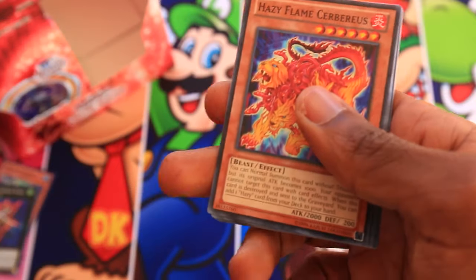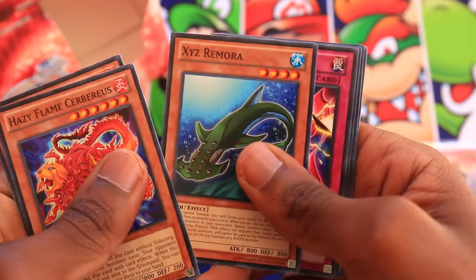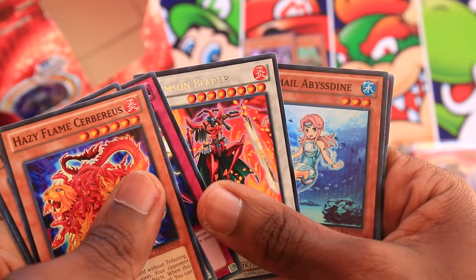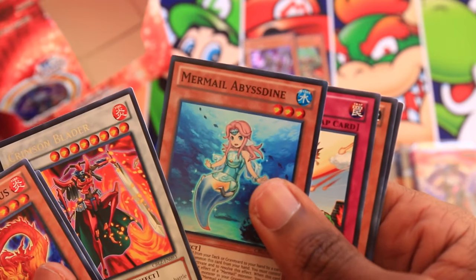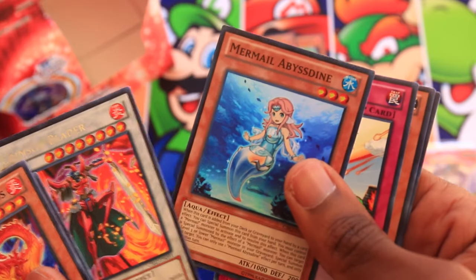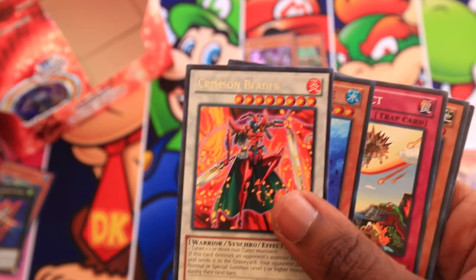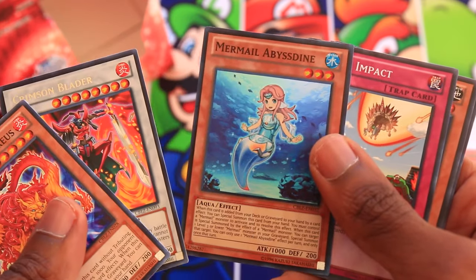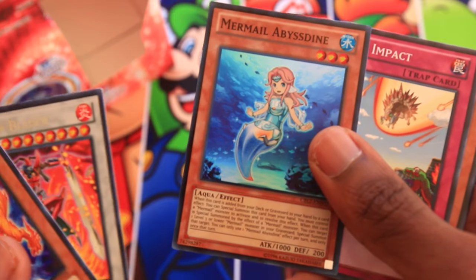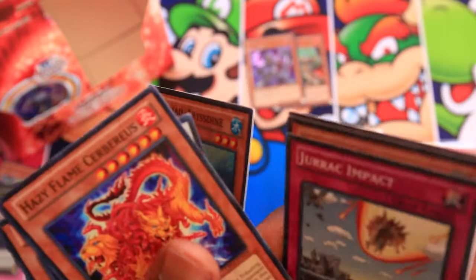Opening the next pack — by the way, I'm not actually left-handed, though I've gotten that in the comments a lot. Hazy Flame Cerberus, Hazy Flame Sphinx, Exceeds Vimera, Heraldry Chain, and Crimson Blader — nice, one of the better rares in the set. Also Mermail Abysstine. Crimson Blader actually defined a format for a long time, stopping Dragon Rulers and other stuff from being special summoned. Mermail Abysstine was a pretty good Mermail card — saw use in some Mermail builds but ultimately got dropped by a lot of people. It's a super, so I can't complain.